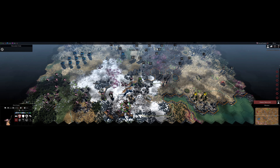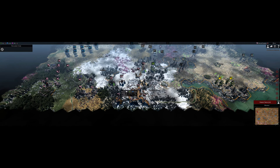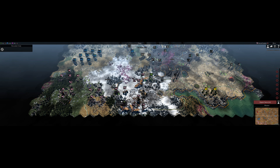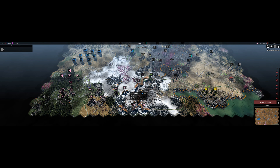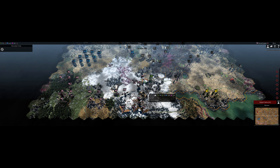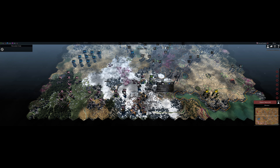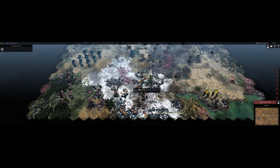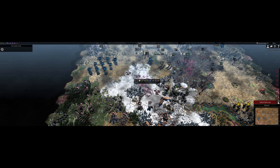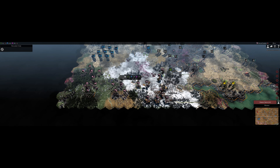Scouting and knowing where the enemy air force is is the best approach so you can count the squares and figure out what to do. Sometimes you bait your opponent with one value target, he might take it with a bunch of air units, and then you go in and strike. That's how you handle air as Tyranids.